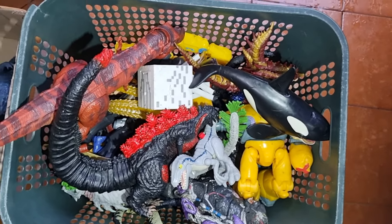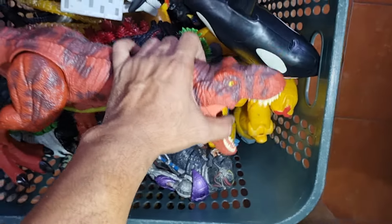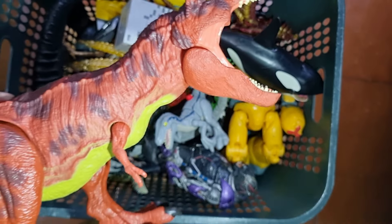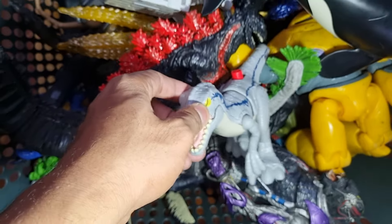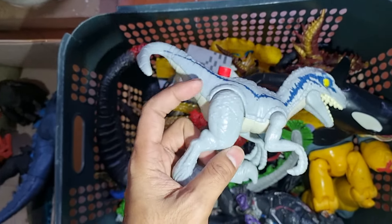Okay, next — wow, look! This one is Jurassic World Dominion D-Rex. Woohoo, D-Rex has life! Okay, wow, look — this is Velociraptor Blue.